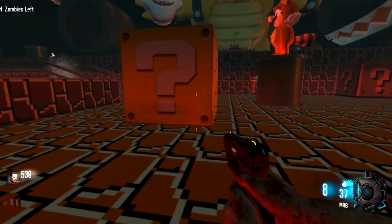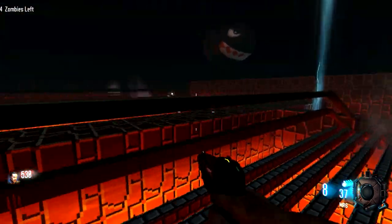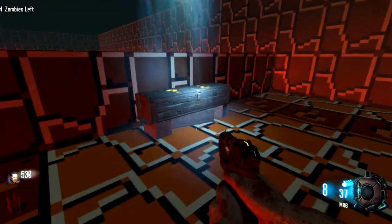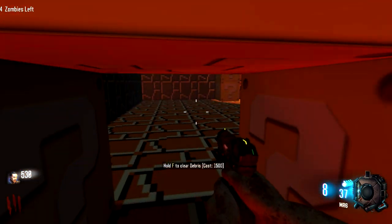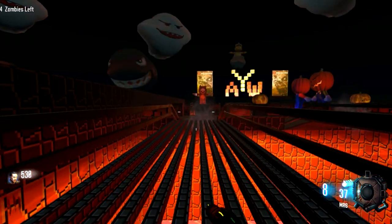Not seeing any power in this room. We'll move up here a little bit - oh, we've gone all the way around! Look at this - there's the spawn room right there, here's the box for 950, and then here's another debris for 1500 points. We gotta kill some zombies and get a box spin - that's what we're doing.